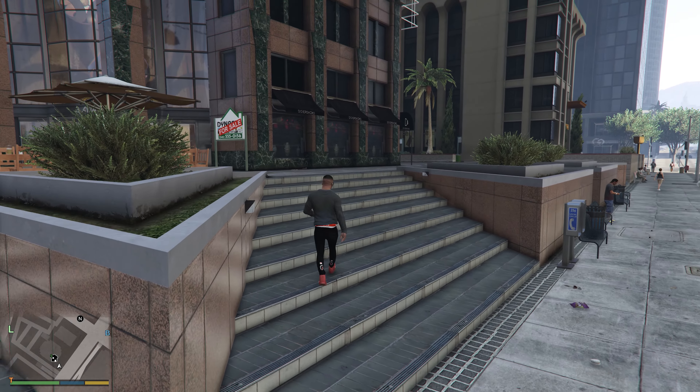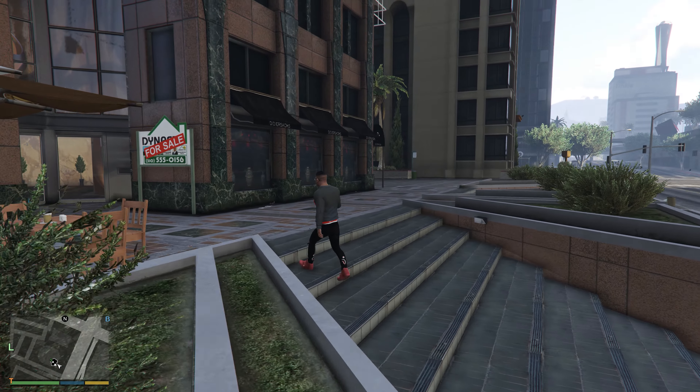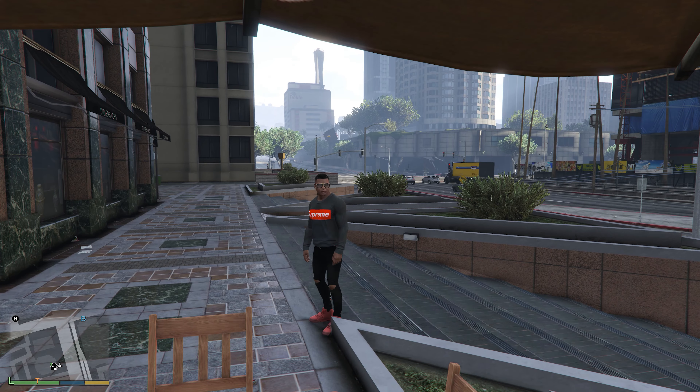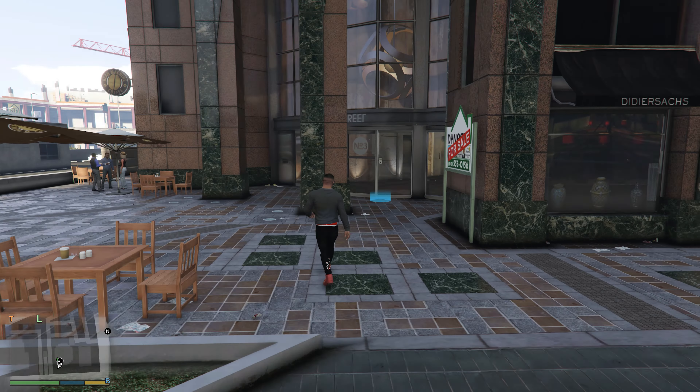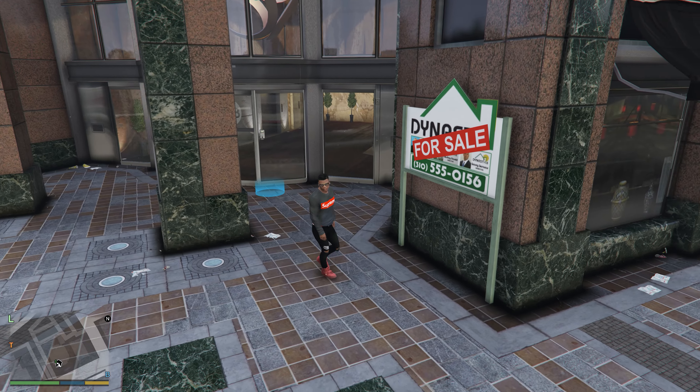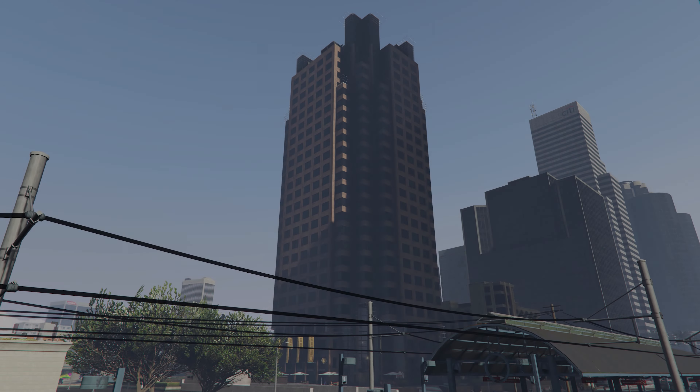Check the drip for today - he's got his Yeezys Red Octobers on, a Supreme shirt, Supreme underwear, skinny jeans. Alright, let's purchase the apartment.